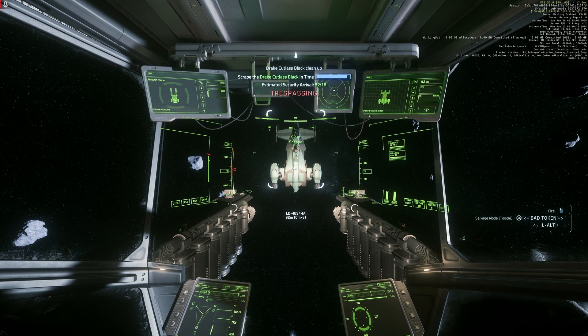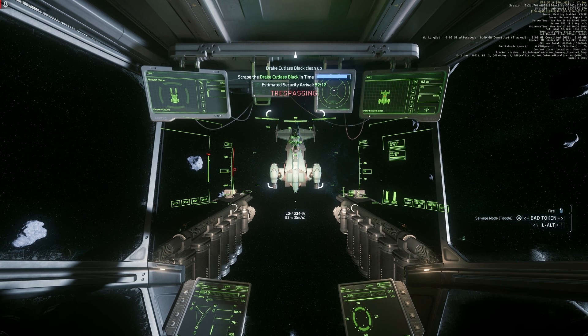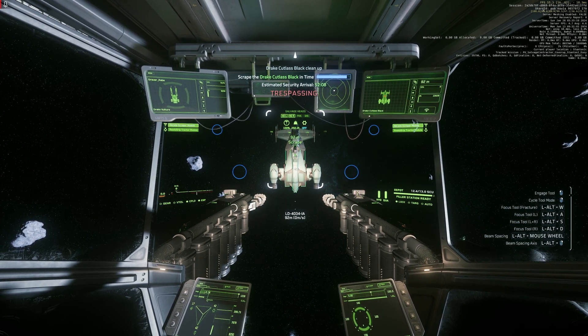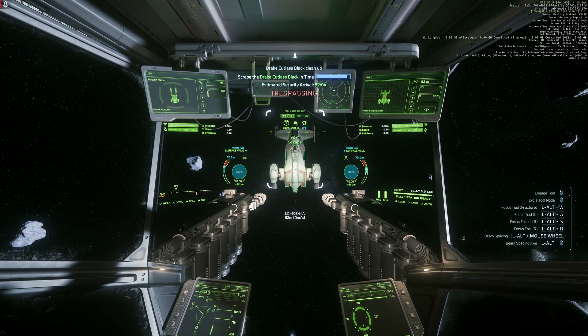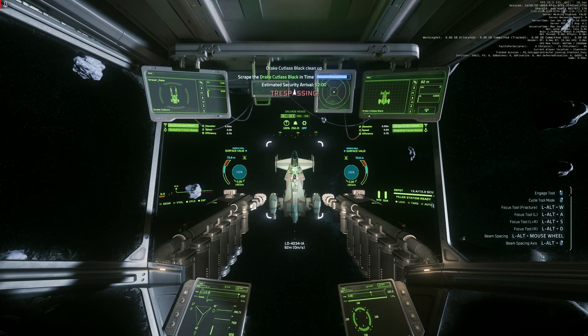Gimbal mode does not work. Activating salvaging mode. Pressing M. Moving mouse — ship moves normally.